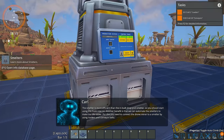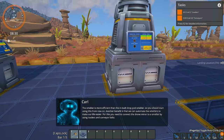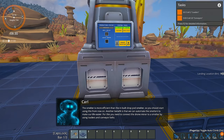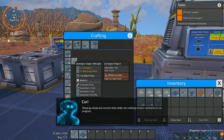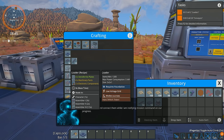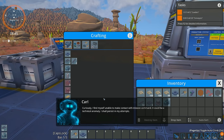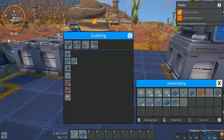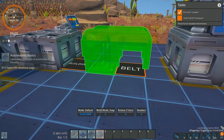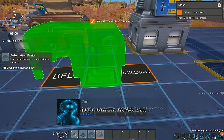Back on topic, we need to put down a smelter right here. So let's go in and build a smelter. Once we put that down it should talk to us about inserters, because we need inserters to connect things. We're just going to put this down here and we can see on the floor where the panel is going to be. The smelter is more efficient than the inbuilt drop pod smelter, so you should start using this from now on. Another benefit is that we can automate the smelters. For this we need to connect the drone miner to a smelter using loaders and conveyor belts. We're going to make one, two loaders and ten conveyor belts.